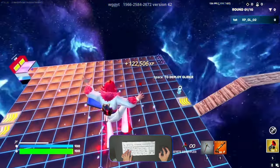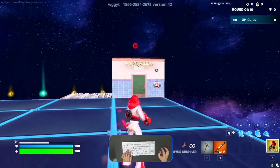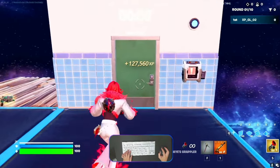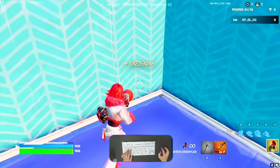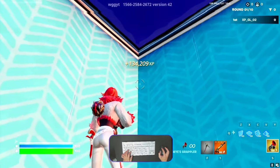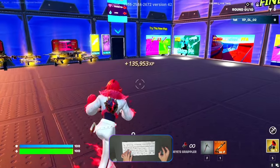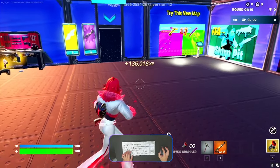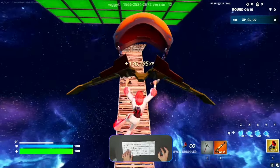Now let's check this room — it's already at zero, so we can open it. Look to the top-right corner and interact with this button. You'll come back to the main lobby along with XP.